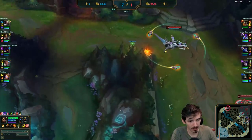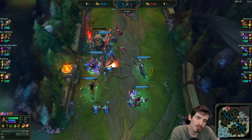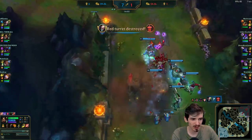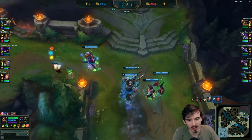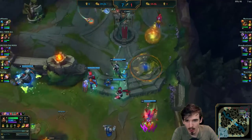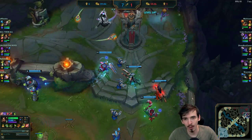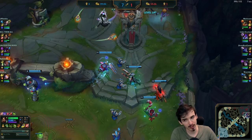This ward here is really underrated when you're sieging this tower specifically - it sees people coming out the base gates and more importantly it sees people come down the lane so you know exactly what you're dealing with. We have really good vision, we know we're not going to get collapsed on, the minion wave is in a good position, we know Kai'Sa's top side and Kha'Zix is probably around there as well. We're sieging as a group here, and the aim of the game right now is to get a kill with this minion wave to then try and push down this tower.